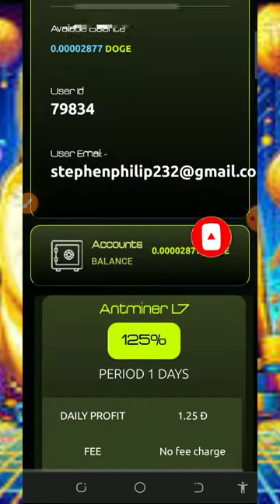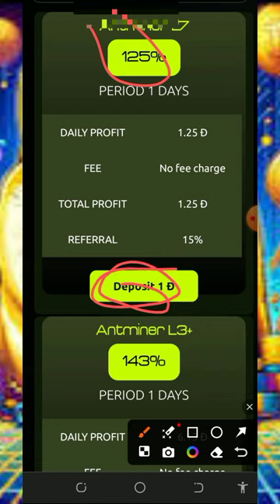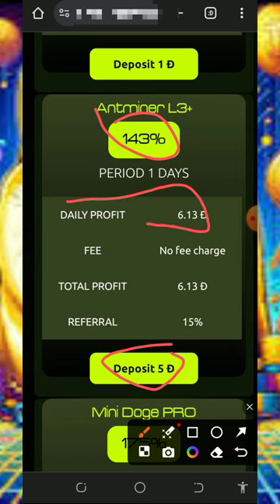If you want to purchase their mining plan, scroll down and choose any of the plans. You can see they have the Antminer L7 plan which will earn you 125% after 24 hours and it costs only 1 Dogecoin. After 24 hours you're gonna receive 1.2 Dogecoins as your profit, with no withdrawal fee. You can also earn 15% of your referral's deposit. The second plan earns you 143% after 24 hours and costs only 5 Dogecoins, earning up to 6.13 Dogecoins after 24 hours with no withdrawal fee.